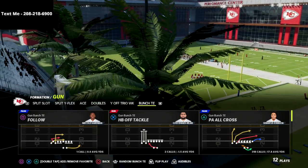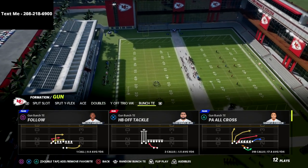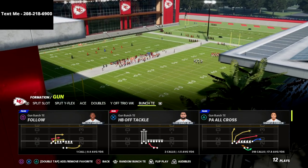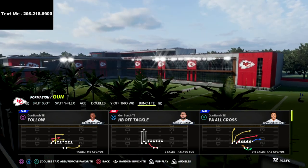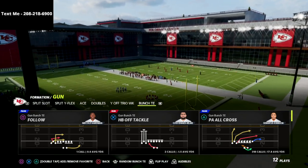In this video, I'm going to be breaking down a two-play mini scheme out of the gun bunch tight end. This is my favorite offense right now in Madden 22. It provides the best and most effective bombs that you can possibly develop in this game. The beauty of this offense is found, in my personal opinion, in its simplicity — it's a very simple, but at the same time, powerful and effective offense. And I'm in the run heavy playbook.